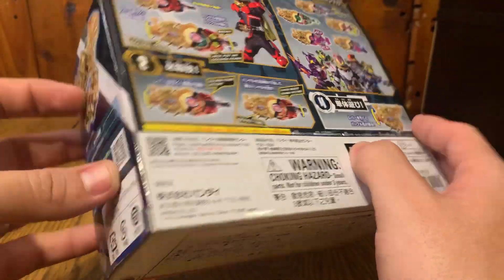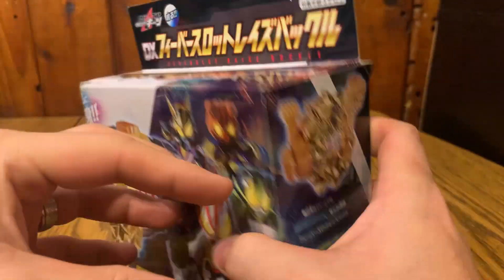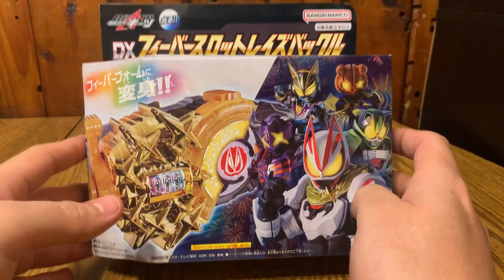You get the bottom, which is a bunch of writing. This side just tells you the content. I imagine these are the instructions, because it doesn't come with paper ones, and that's about it. That's the box.